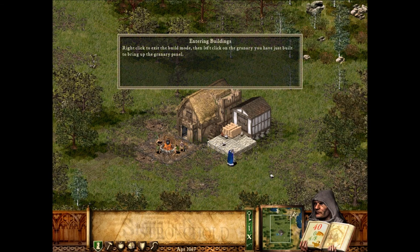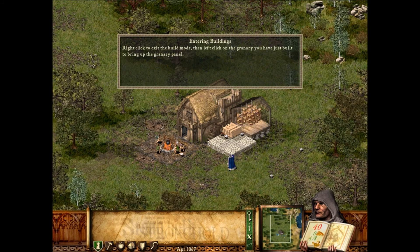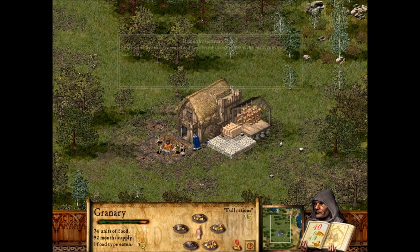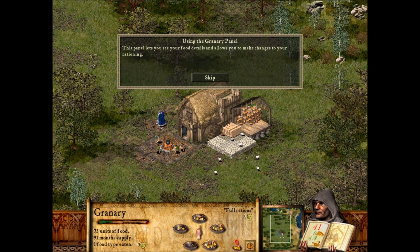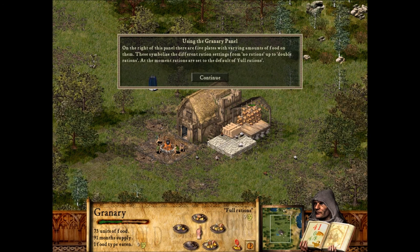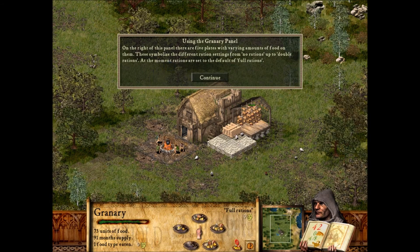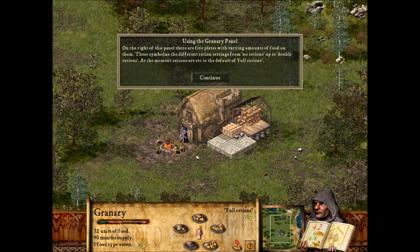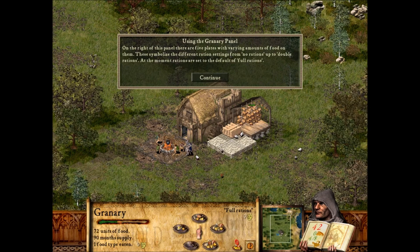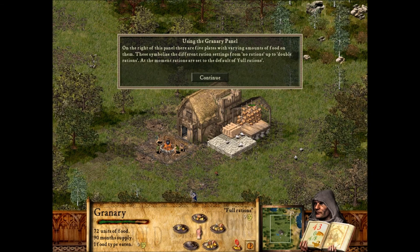Right-click to exit the build mode, then left-click on the granary you have just built to bring up the granary panel. This panel lets you see your food details and allows you to make changes to your rationing. On the right of this panel, there are five plates with varying amounts of food on them. These symbolize the different ration settings, from no rations up to double rations. At the moment, rations are set to the default of full rations.